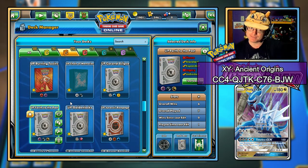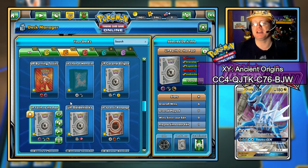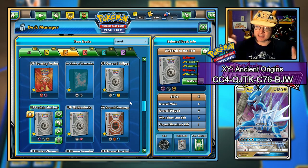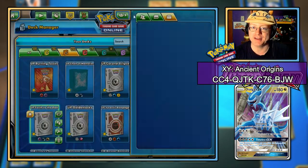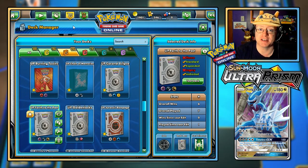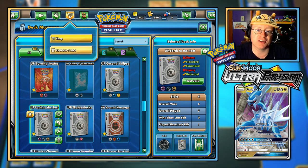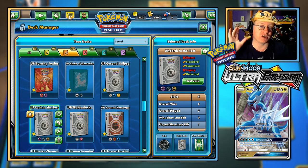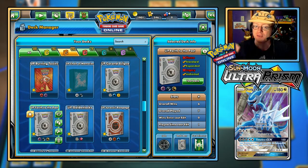I don't think that's legal in the standard format right now, but it is still a booster pack — you'll get some cards, and expanded format it's still acceptable. So get yourself the code down below the face cam. Take it here to Redeem Codes in Pokemon TCG Online and get yourself a 10-card online booster pack, tradable as well. You can trade either the booster pack itself intact, unopened, or open it up and trade off whatever cards you happen to get.